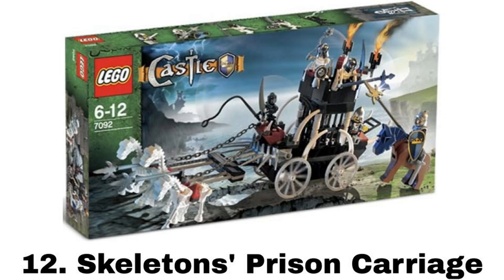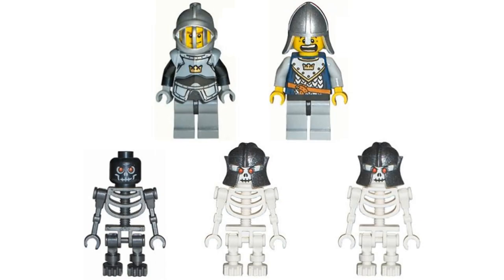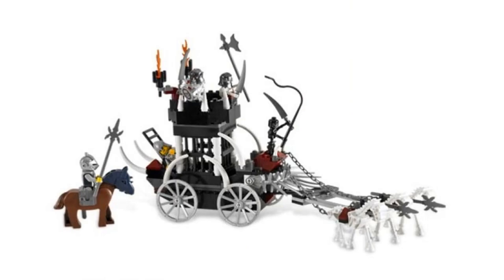Number 12 is the Skeleton's Prison Carriage. It comes with five minifigures — two knights and three skeletons. The prison carriage is an okay build, but it doesn't completely do it for me — the shape looks a little off, but I really like the idea for it. It comes with a cage to hold a prisoner and places for skeletons to keep guard. There are also three skeleton horses to pull the carriage, and for the knights they just come with one horse.